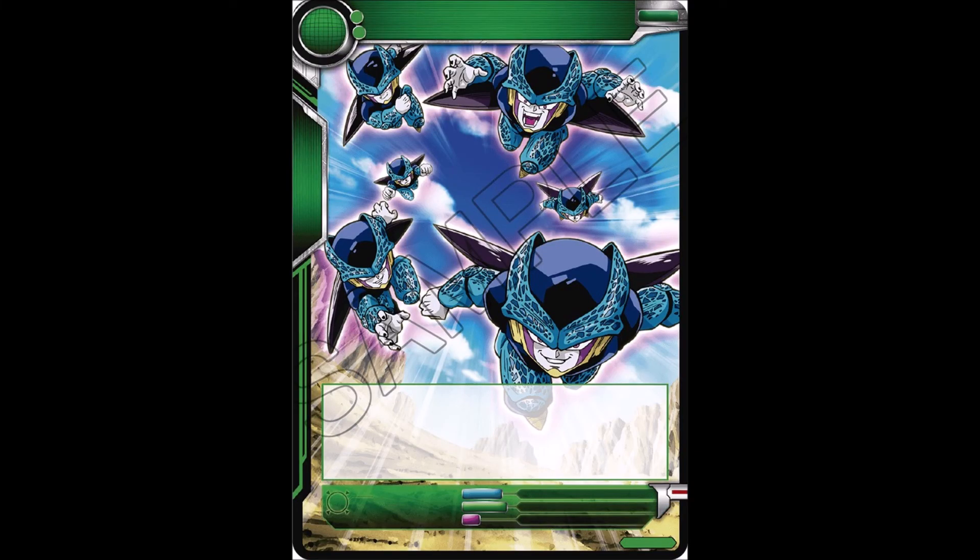Then we've got a new Cell Jr. card — mono green, with 2 specified cost, maybe a 3 or 4 cost, though with it being Cell Jr. I highly doubt it's a 4. I'm assuming he does something with tokens — maybe generates more Cell Jr. tokens to go along with the other cards that take advantage of having those tokens. If not, he'll be just as useless as the other Cell Jr. card we have.